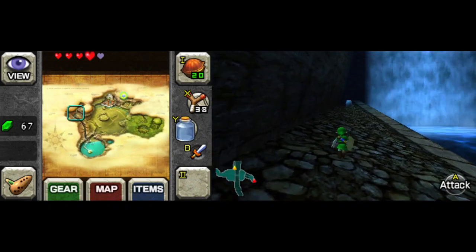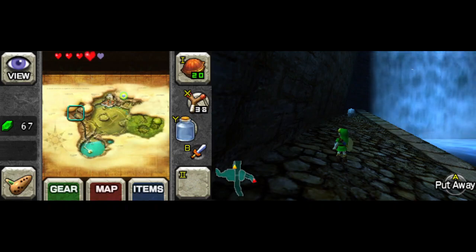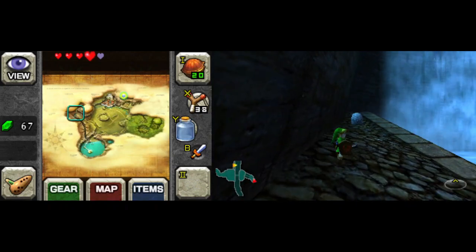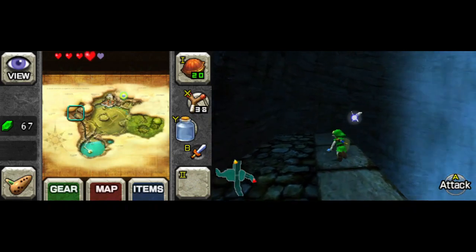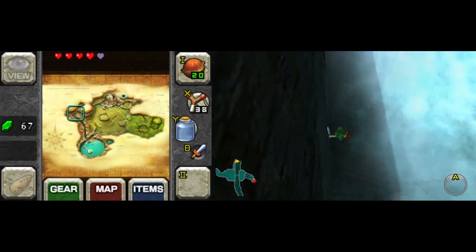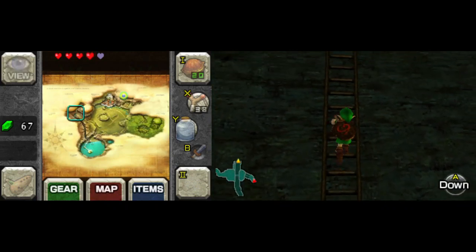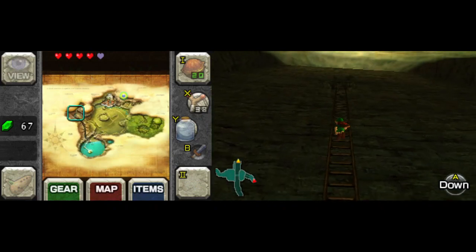The ages-old video game cliche: something hidden behind a waterfall. In some games it's an entire dungeon, in some games it's a mini dungeon or optional minigame. In this case, if I actually do it right — a heart piece. So many games have that cliche of something hidden behind the waterfall.